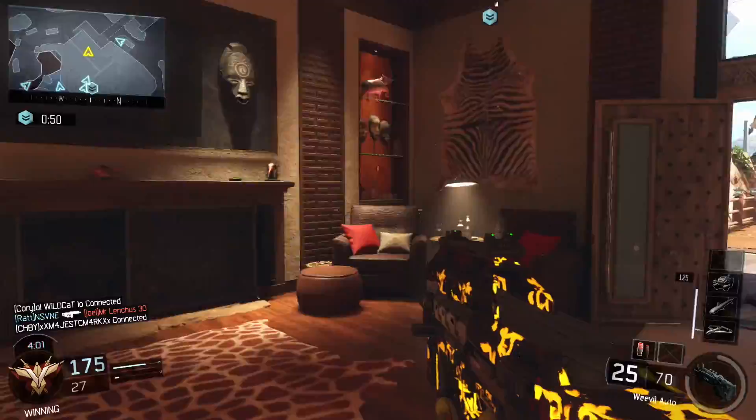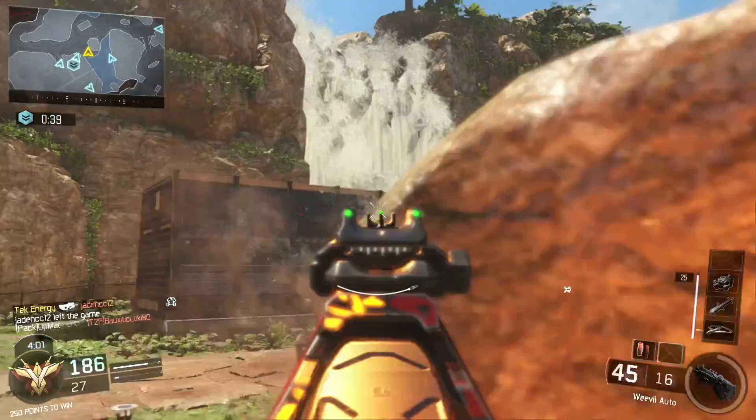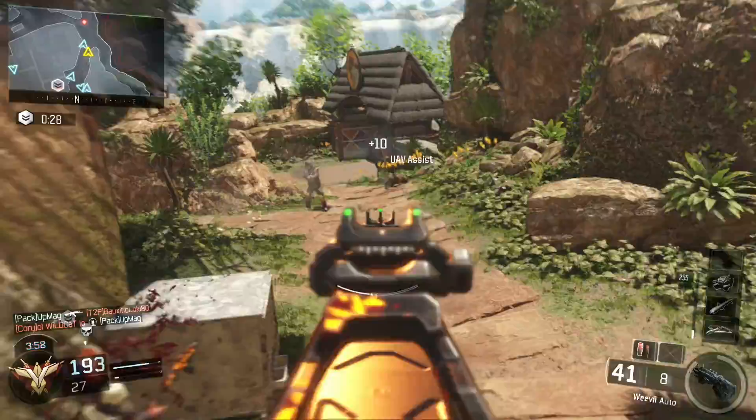Where the Weevil excels is its capability of outshooting every other SMG for a long time, because of its 50-bullet magazine. With a magazine size of 50 bullets, the Weevil holds between 10-20 more shots than any other SMG. Though this seems like a small number, if you do the math, that's potentially 2-4 more kills that you can get in one mag than you can with any other SMG.